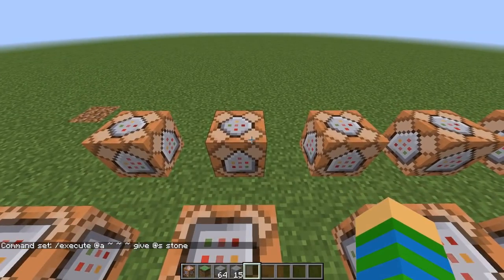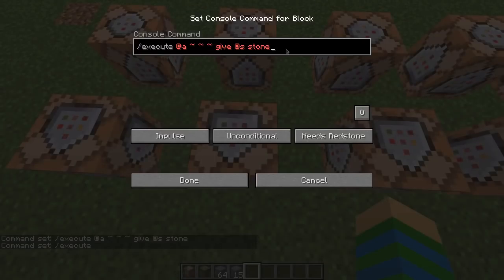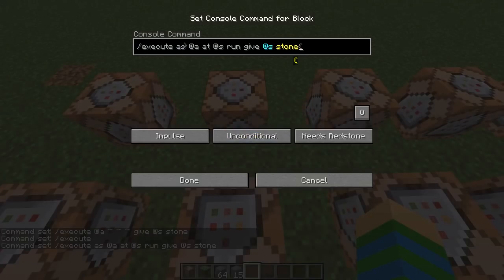1.13 execute is so much easier and fun. You always start with execute, but now you have a big palette of things you can choose. Don't worry about it — I don't know half of these things. But if you want to do the exact same command as in 1.12, you basically have to execute as the entity, and then at the position of the entity. In 1.12 it did both automatically, so in 1.13 you also have to do both at and as, and then run the command. It's a little bit more English, we could say.